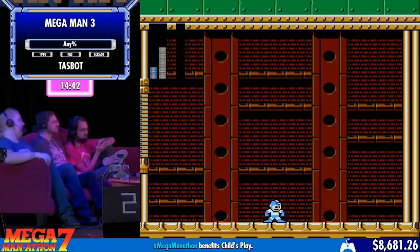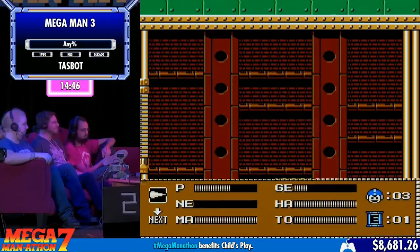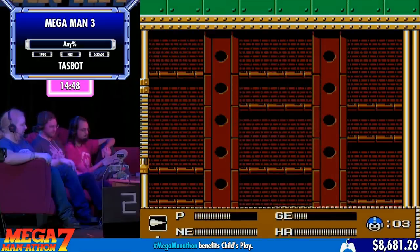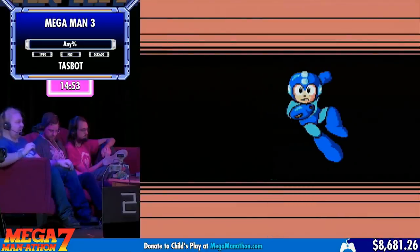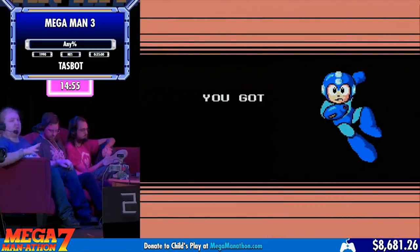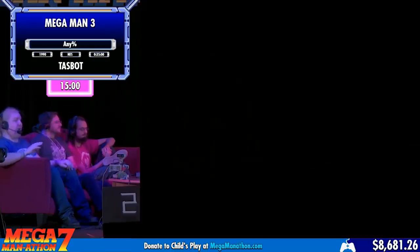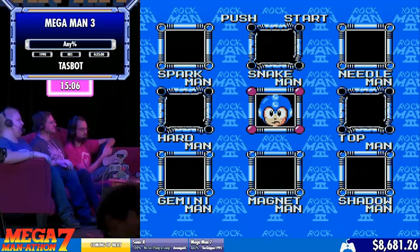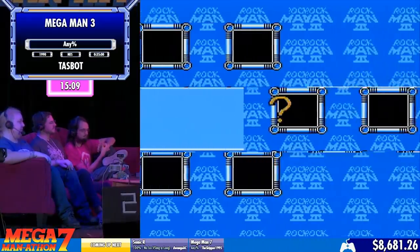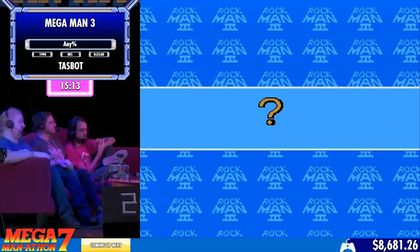That was Needle Man, and it's just absolutely terrifying. Needle Man — so what he used there was Gemini Beam. That weapon, if you do not hit your target, will just bounce around the room creating insane amounts of lag. You have to wait until it bounces enough times to disappear before you can shoot again, wasting a ton of time. TaskBot knew exactly where Needle Man was going to jump and made sure to hit every single one of those shots before that laser could cause lag.